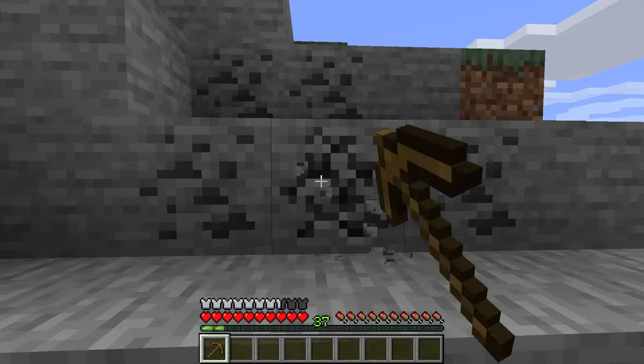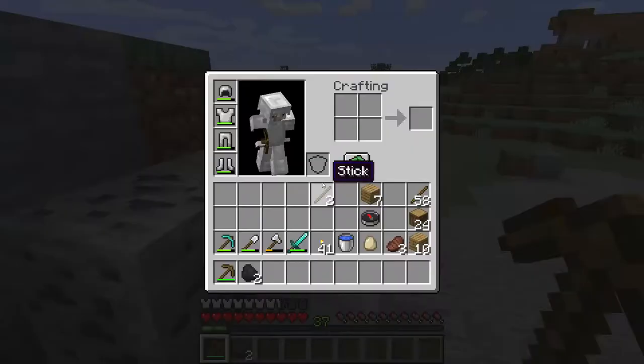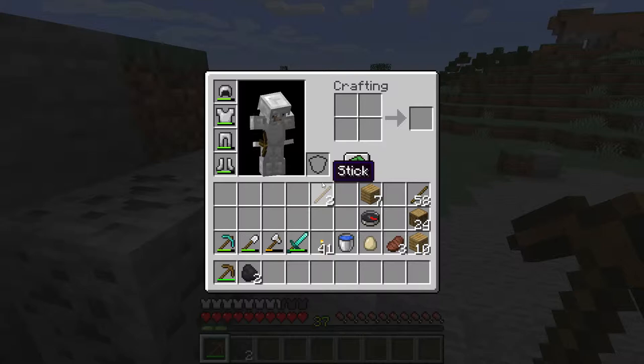And you chop it with a mining pick. For each coal you gather, you can make four torches. You need to combine sticks and coal to make torches.